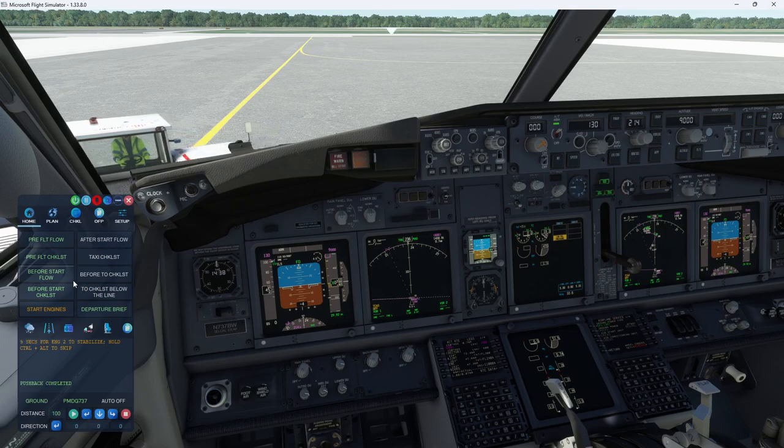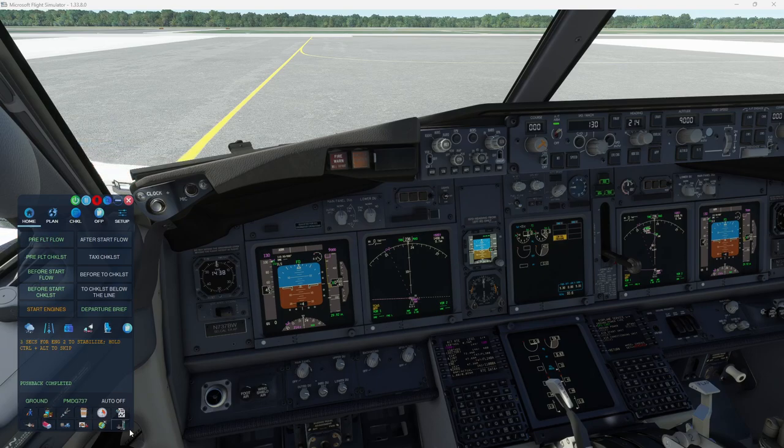"Thank you." We'll go ahead and close that up. If you're in career mode, make sure that you feed your passengers and that you manage the seatbelt signs — starting engine one if it's safe to do so — because that will be reflected in your company reputation. If you never feed your passengers or never give them an opportunity to use bathrooms, it's cumulative too. So if you're on an eight-hour flight and you never turn off the seatbelt signs or feed your passengers, that's going to reflect pretty poorly on you. I'll go over that more in a different video.